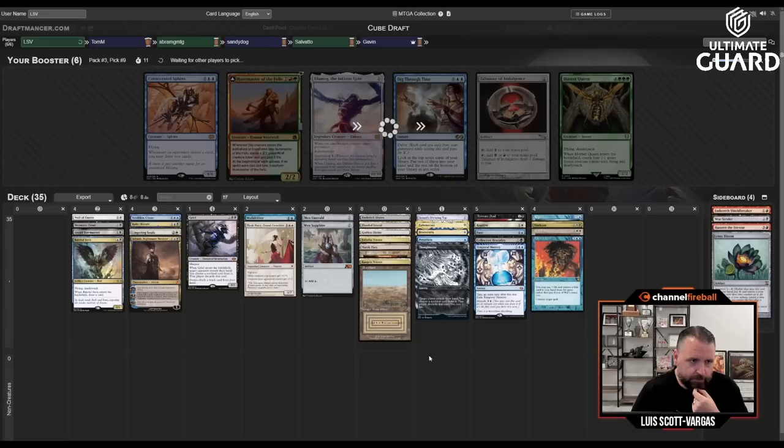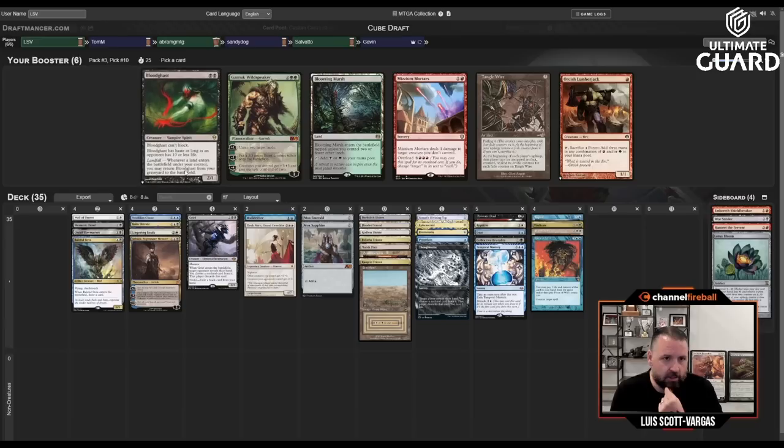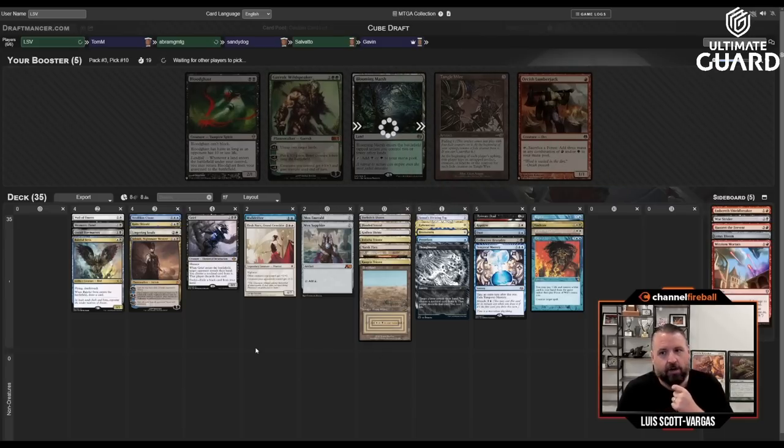Do I want to play both Indatha Triumph and Raugrin Triumph? I'm going to have to look at deckbuilding. If I'd picked up Atroxa I was hoping to wheel I could get a cheeky Indatha Triumph in there — but unfortunately not. Blood Gas doesn't do anything for me, I don't care about passing Garrick. I'll take the Mizium Mortars — there's an off chance I'd play it because I do have that Raugrin Triumph, Prismatic Vista, and two fetches, so one Mountain gives me five red sources. Still not that exciting since I'm already cutting cards.